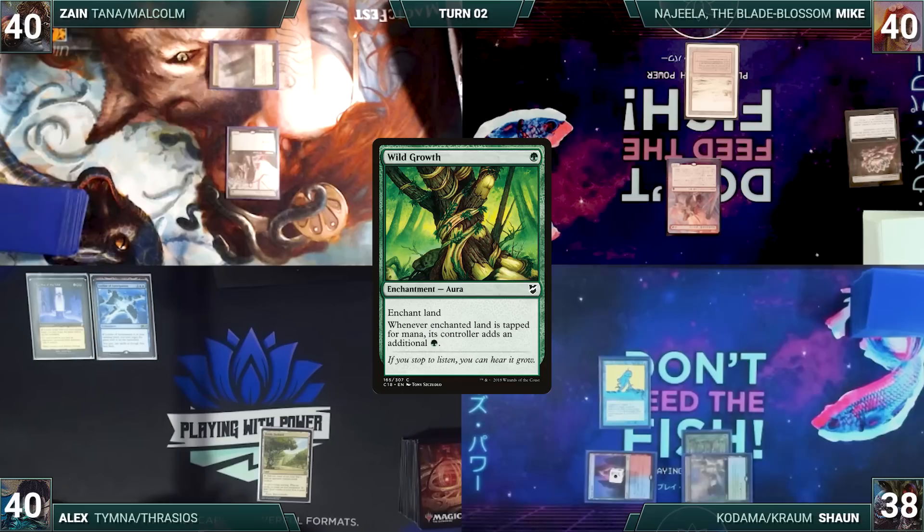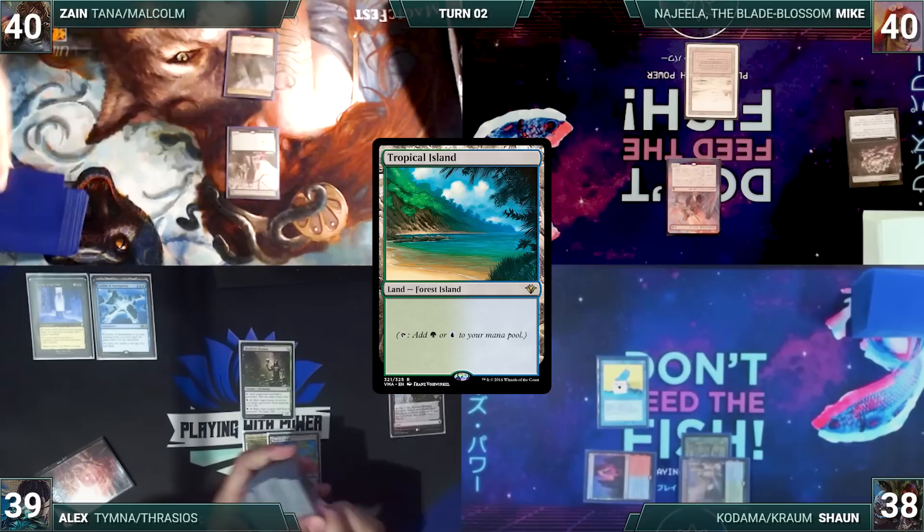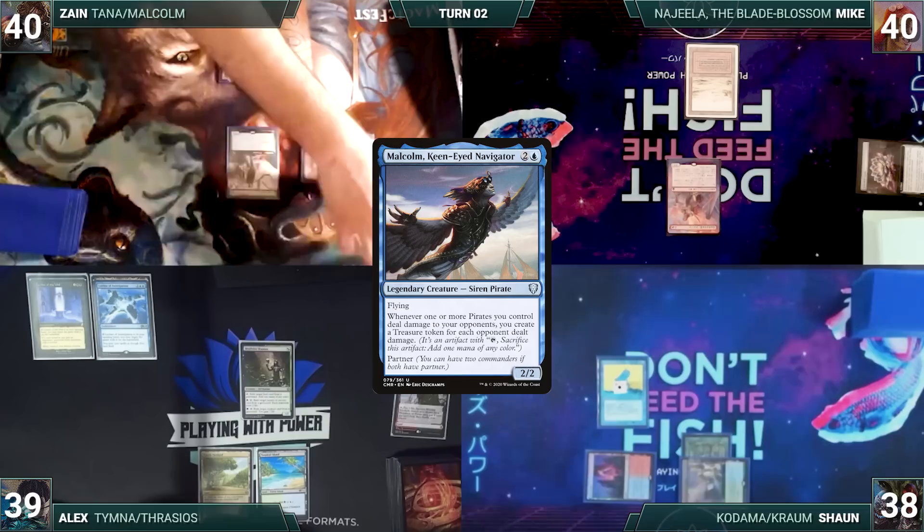Sean passes. At the end of Sean's turn, Alex flashes in a Deathrite Shaman through Leyline of Anticipation. Alex draws and plays a Wooded Foothills, cracks it, pays a life, and fetches a Tropical Island onto the battlefield. Alex passes. Zane draws and casts a Mana Crypt - then Sean draws through Remora. Zane casts his commander Malcolm, Keen-Eyed Navigator, follows it up with a Tinder Wall, and passes.